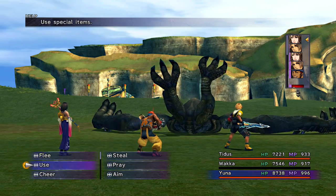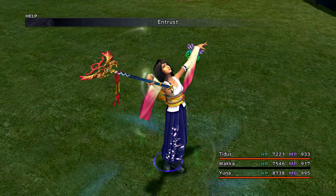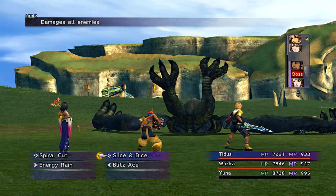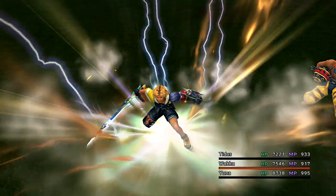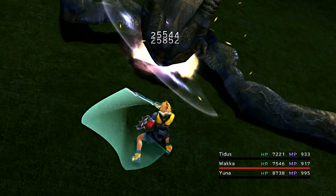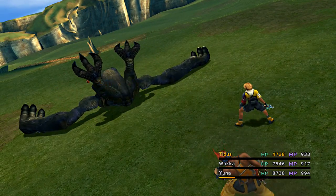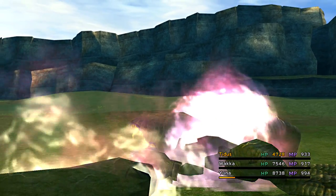Keep up this strategy and use your overdrives if you want to — they're going to do a ton of damage. Keep in mind this is one of the few bosses you can't use armor breaks on, so he is completely immune even if you use a Frag Grenade or Banishing Blade. So just hit him hard and fast and you should be able to take him out in no time. Also, this is a boss you'll fight quite often, especially if you want to grind out Fortune Spheres to max out your Luck stats for the Dark Aeon fights.